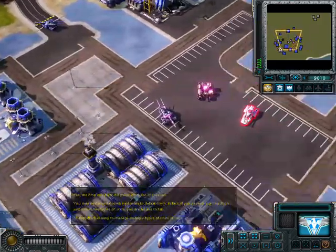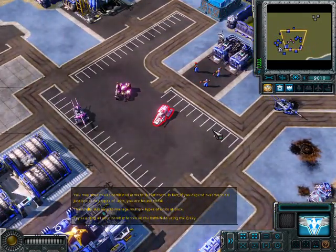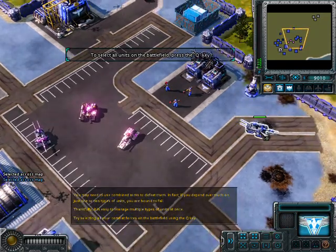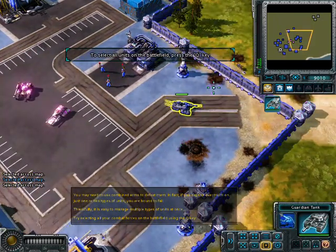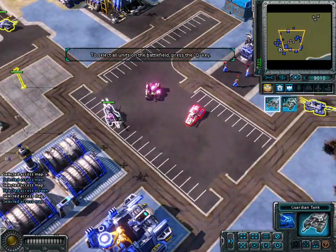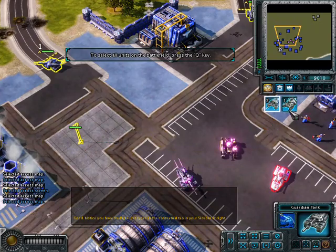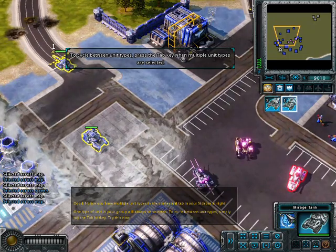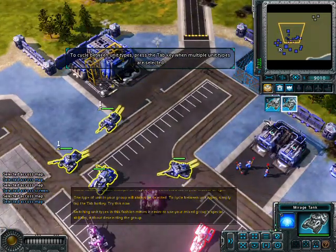It is easy to manage multiple types of units at once. Try selecting all your combat forces on the battlefield using the Q key. You can also press W when you have one of your units selected to select all units on the screen, or all your units on the battlefield if there's nothing else on screen. You can also double tap a unit type to select all of that type on the battlefield. Notice you have multiple unit types in the contextual tab in your sidebar. One type of unit in your group will always be selected — to cycle between unit types, simply tap the tab hotkey. Switching unit types in this fashion makes it easier to use your mixed group special abilities without deselecting the group.